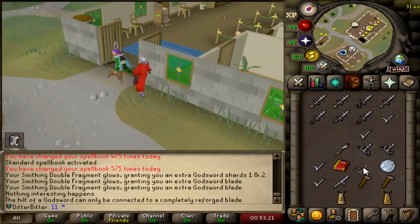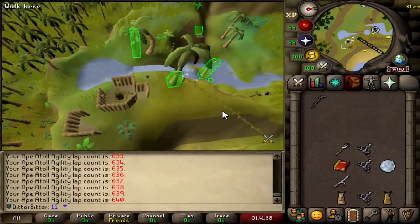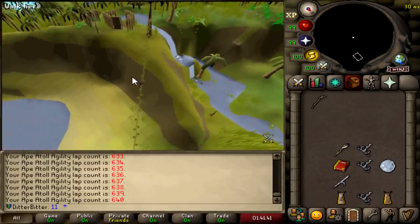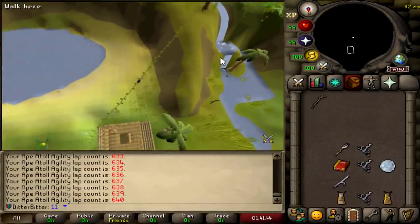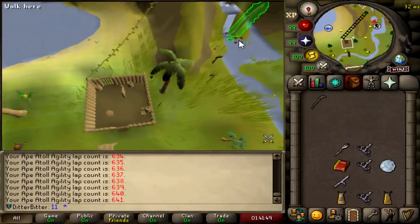Seven God Swords! We've got three SGSs, one ZGS, one AGS, and two BGSs. We are free from the God Wars dungeon prison. Those of you who watched my first League series on Trailblazers know just how much fun I had at Armadyl last League with no relics to help me — just kidding, I had no fun. But I'm very happy to get that done today. We pretty much got it done in one sitting apart from our accidental four-hour sleep.